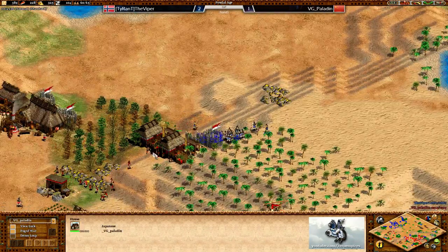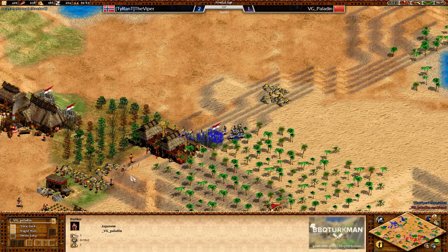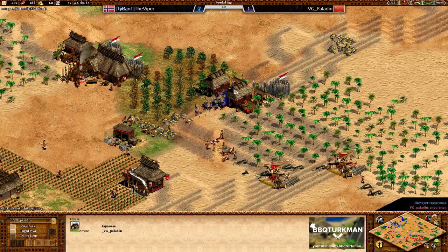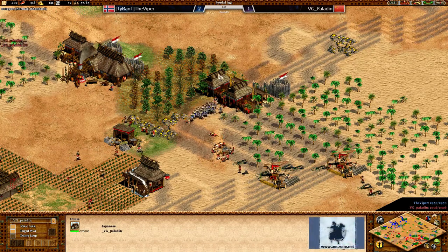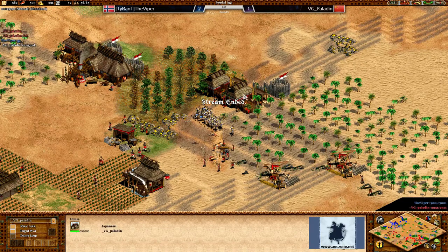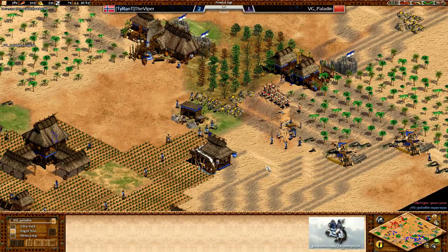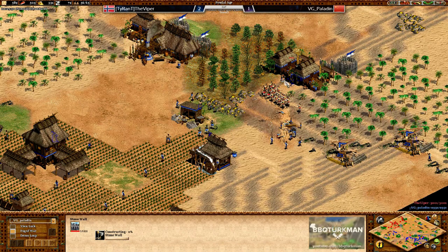Viper is focusing down this wall and Paladin is trying to wall it up behind him. Viper takes those villagers - easy, no problem. Walking in - oh my god, that's the game! That was not a gap - how was that a gap?! I feel sorry for Paladin with that because that does not look like a gap. But he would have lost either way. It just accelerated things. Viper getting in - I swear, just looking at that you would not be able to tell there was a gap there aside from that stone wall going down.